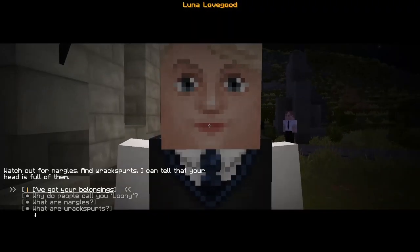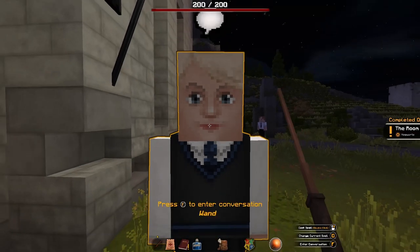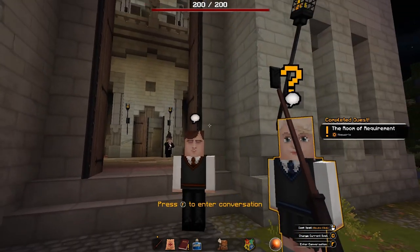Watch out for Nargles and Raxburts — I can tell your head is full of them. I've got your belongings. 'You've found my possessions — how extraordinarily wonderful. Here, take this.' Thanks! So we found the Room of Requirement as well, which is brilliant.